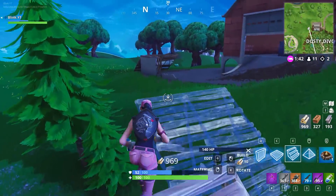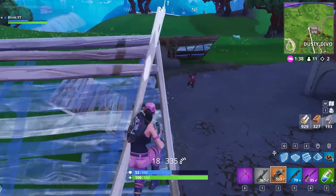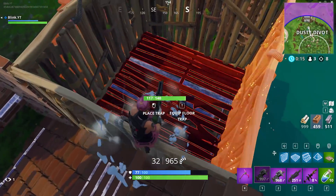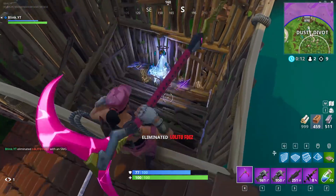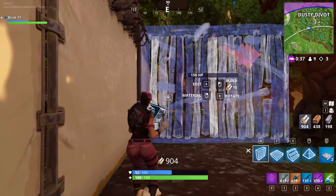You can see here in this example: as this player tried building stairs I was able to destroy them super quickly. It pierces through materials quite fast. Here's one more quick example — this player boxed himself in and he was gone in an instant. Now the P90 doesn't actually appear to do more structural damage on video, but on stats it does.